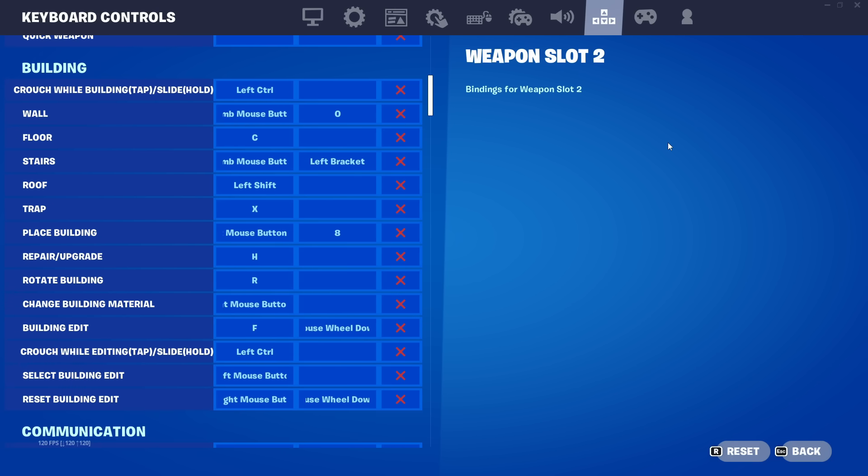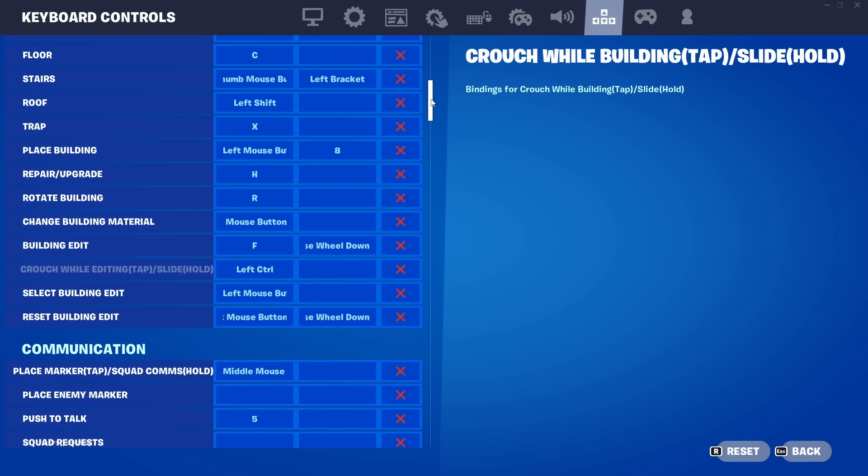My building binds: wall is on my left mouse button, floor is C, stairs is also on my mouse button right next to wall, and roof — aka cone — is on left shift. Trap key bind is X and rotate is R. My building edit is F and I use mouse wheel down as a secondary bind so I can do scroll wheel reset. You have to secondary bind mouse wheel down to building edit and reset building both — not just one. Doing so will give you instant resets.